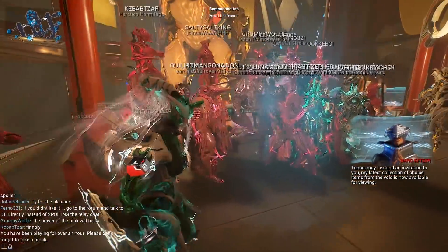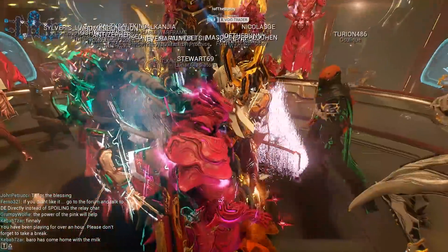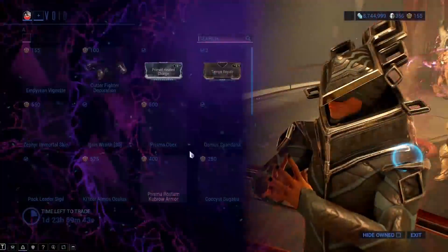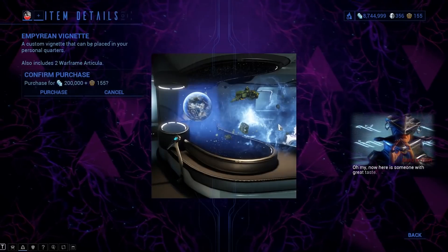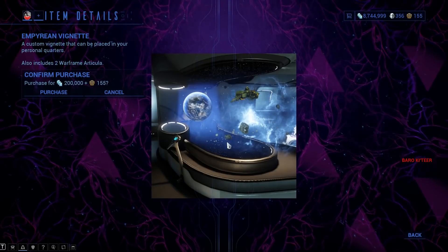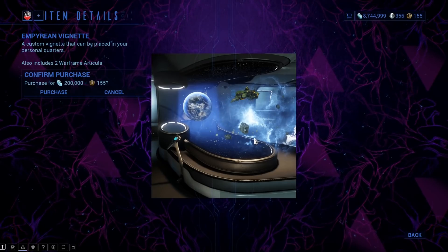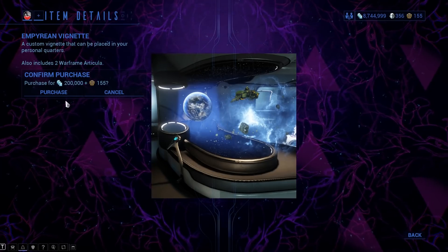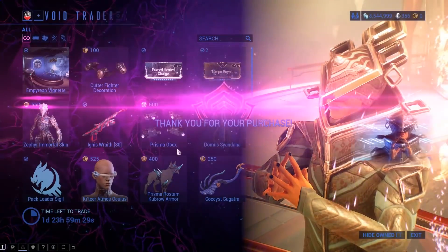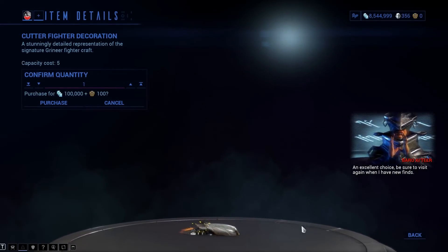Earlier we had a huge collection of pink things. I'm going to jump over to console after we take a look at PC and give you my two cents. The brand new item is the Empyrean Vignette — that's kind of cool, you get a little spacey thing, a floaty ship, a planet and rock. We've also got the Cutter Fighter decoration, though that one looks a bit off.